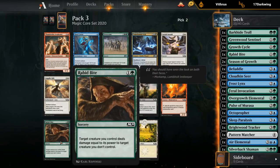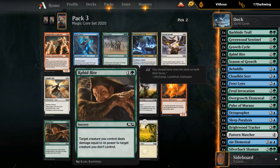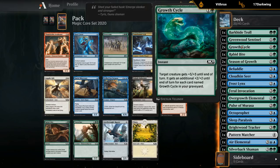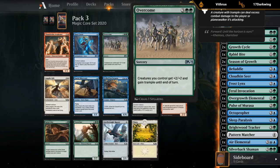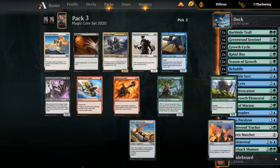Pack 3, pick 2: another Rabbit Bite seems like a no-brainer — it plays great with our two copies of Season of Growth and gives us more removal. Now with two Rabbit Bites, we're probably looking to pick up one of those Deathtouch Scorpions, which play well with Rabbit Bite. Overcome could also be okay as a finisher, but given we already have all these pump spells with Season of Growth and Growth Cycles, and our non-creature slots are dedicated to individual pump spells, we want the Rabbit Bite here.